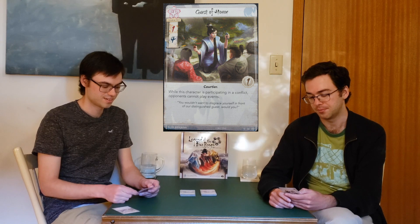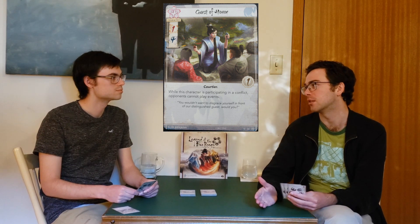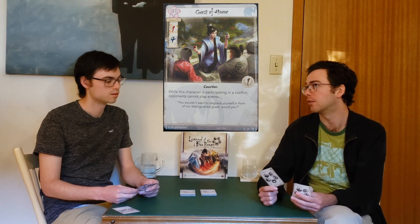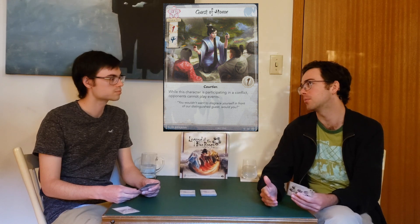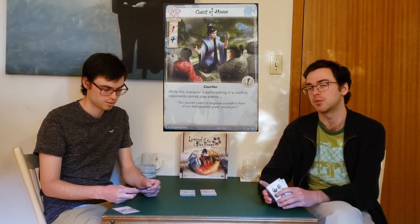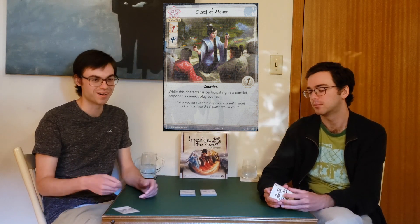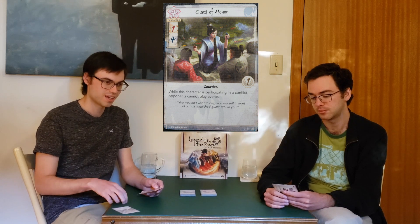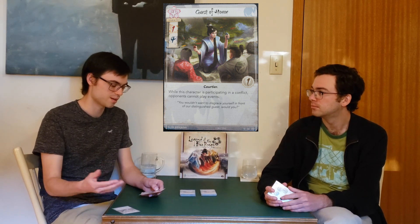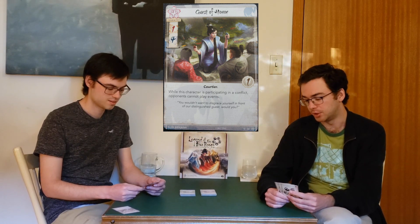It's worth noting she can go into a military conflict too, so if you're playing someone who didn't put any political events in their deck, you can still give yourself a chance to win military conflicts with her. If the Unicorn player can't play their events, or the Lion player can't play their events, you're giving yourself a chance at winning that conflict too. Suddenly they can't play Fallen in Battle even. Yeah, Guest of Honor — really good card.